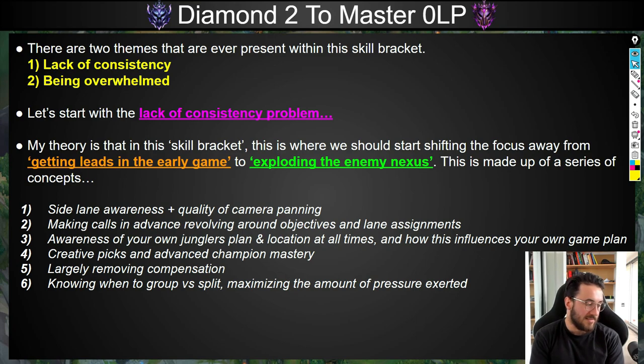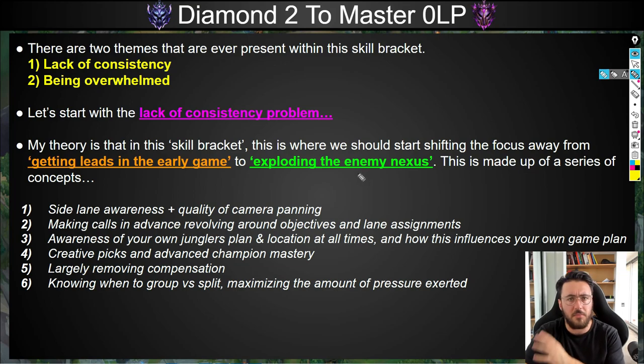Knowing when to group versus split is a very difficult skill to improve on because there's no clear-cut answer. You've got to be like Bruce Lee — be like water. You've got to adapt to the variables present within that specific game. When you're in a game at Diamond 2, you're going to have games that are very fast-paced. You need to process what has happened so far in the game before making that group-or-split decision at 20 minutes.